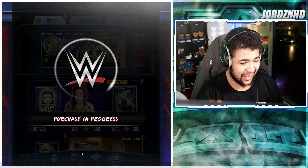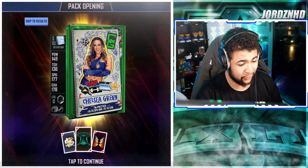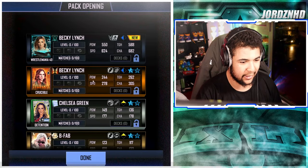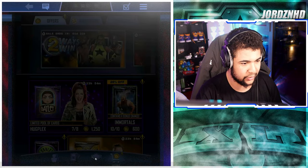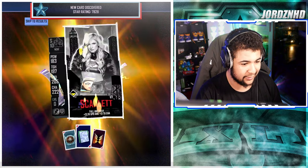Let's just get into them. Pack number one — there's a WrestleMania 40 in this, it's Becky Lynch! I'll take that. Not too bad out of the first pack, I'll definitely take that. It's a new card for me.